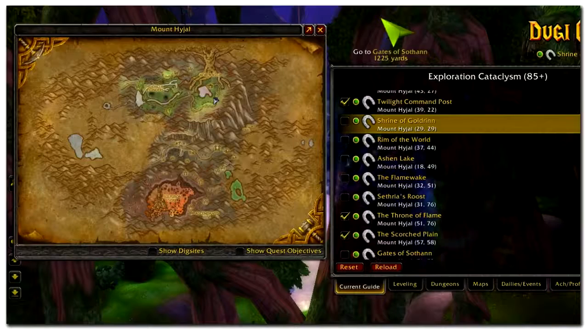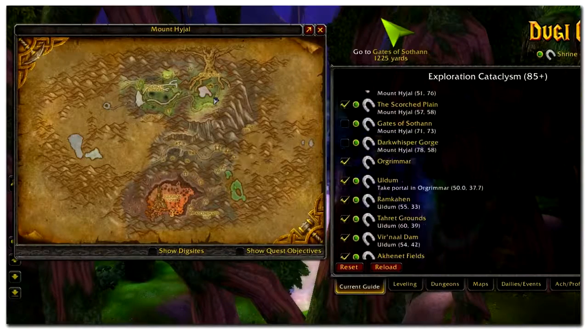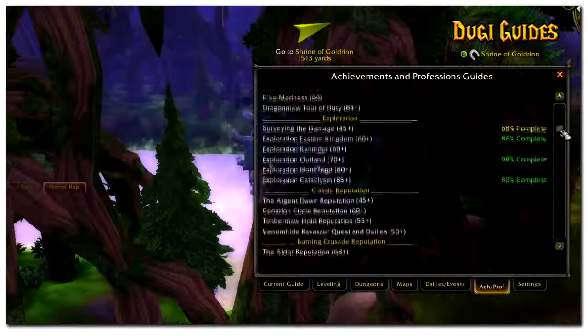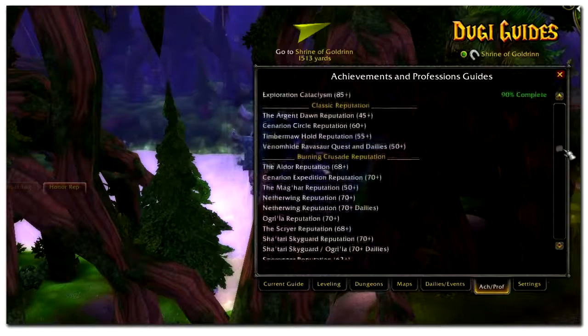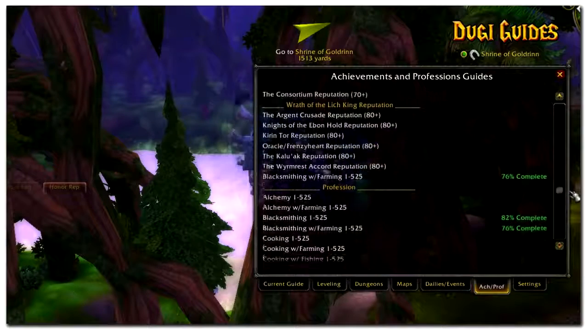We have also organized the fastest possible route for you to complete all your explorer achievements. The explorer guide contains all the key discovery spots to get your explorer achievement done as quickly as possible. Our guide also contains a lot of extras such as the critter achievement, the well read achievement, higher learning, and lots of others. We went through every single achievement we could find in the game, and if we could turn that achievement into an in-game guide, we added it to our list of guides.